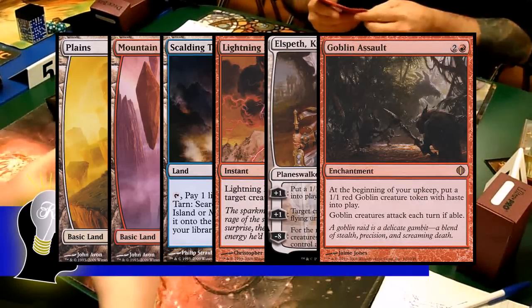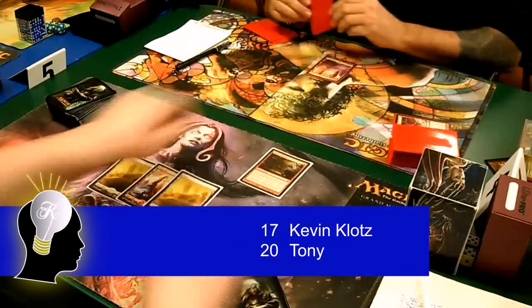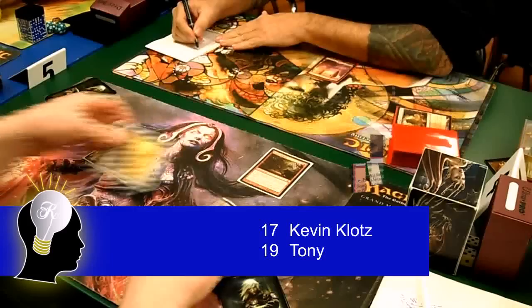Tony started the game off by hitting me for 3 damage with a Lightning Bolt. I followed it up by playing a Goblin Assault on turn 3, and then Tony cracked his Arid Mesa and searched for a Mountain.